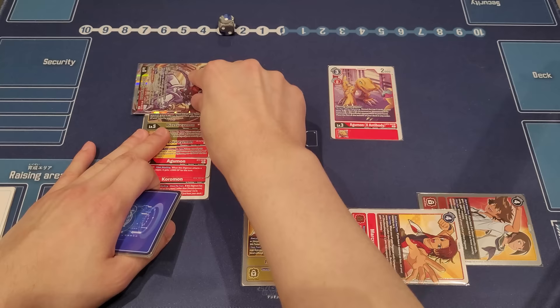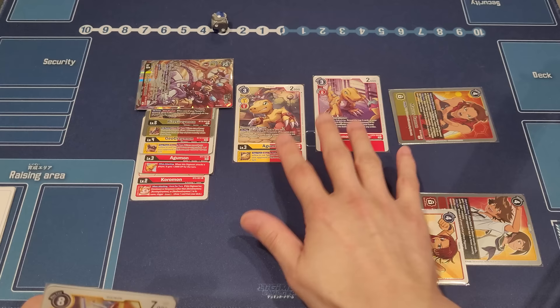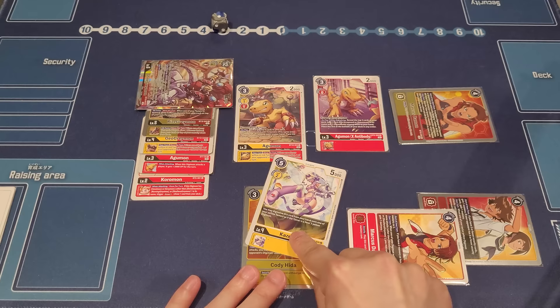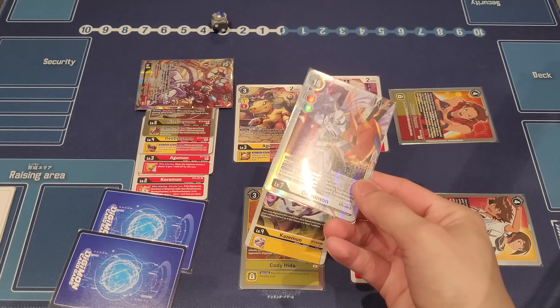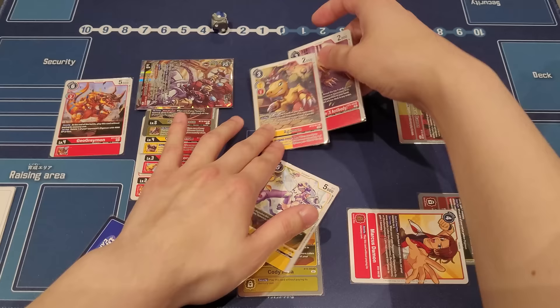The next turn, if ShineGreymon sticks on board and your opponent can't deal with it, start at three memory, attack with ShineGreymon drawing one card, then pay one memory at the start of main phase to move Marcus up and swing for another two checks. You'll often have so much memory and have established multiple tamers by this point. This is when Kazemon can just come in and hybrid for game. Otherwise, Omnimon is another reason to close out.